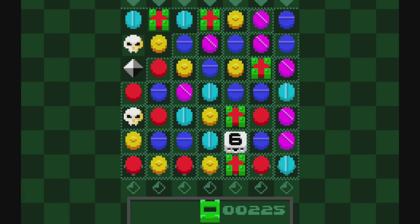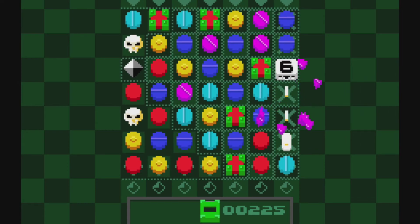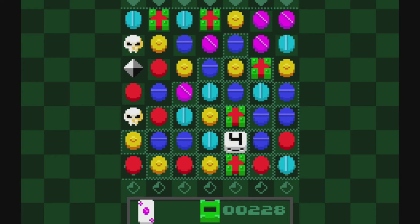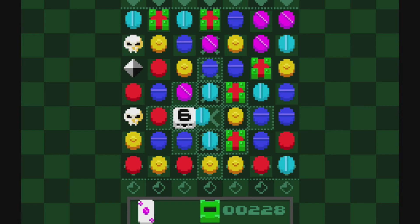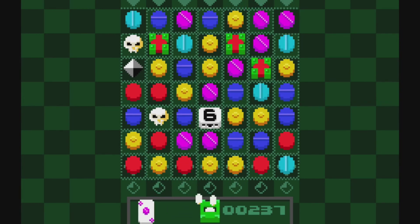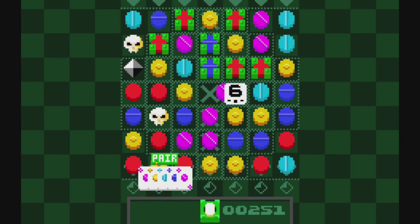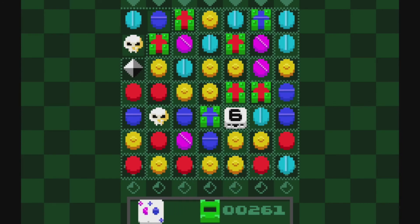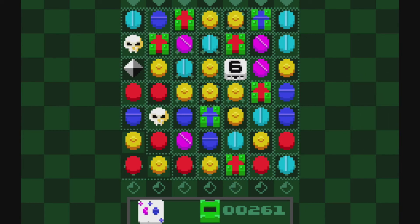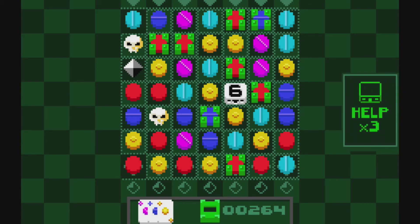Collecting the skull also counts for something apparently. There we go! You have to be actually pushing against that green block for it to move — I thought it just automatically moved when you're in that row, but you have to be pushing against it. That's kind of cool too.